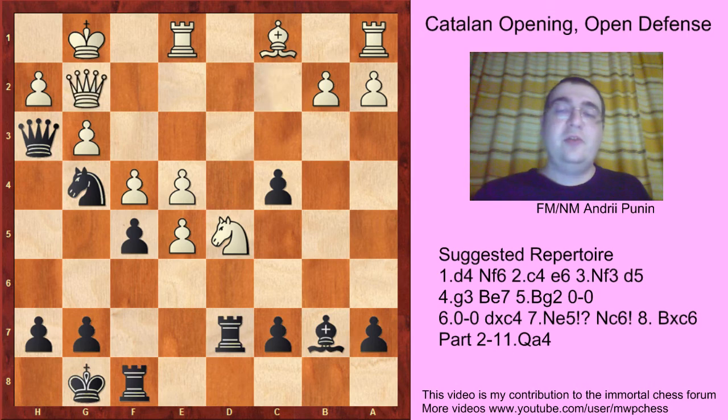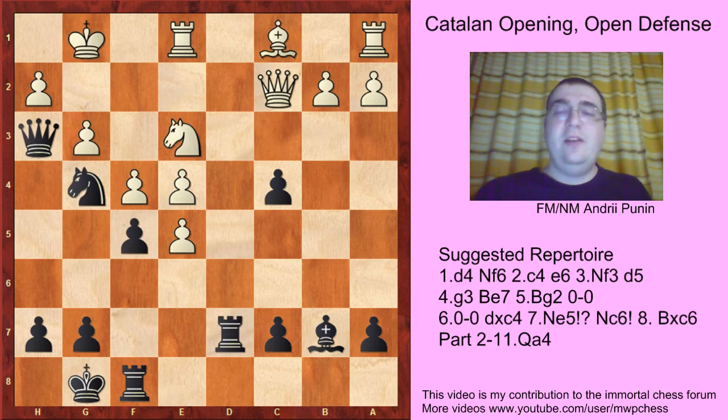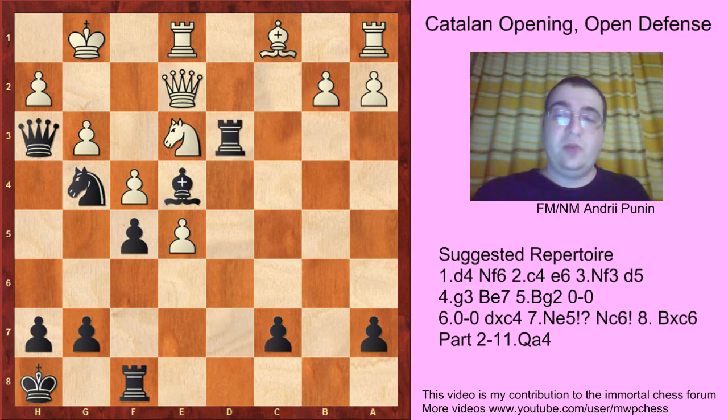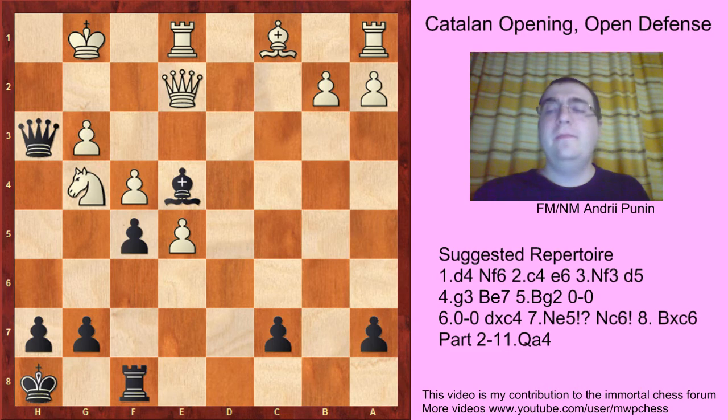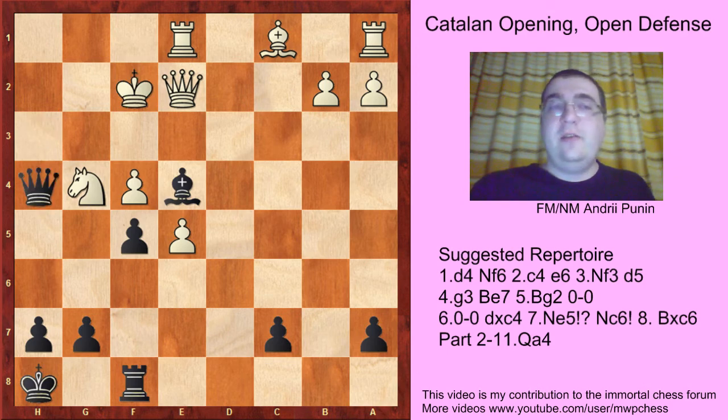White can try Qg2 here, but that's just nothing: Qxg2, Kxg2, fxe4, Ne3, Ne3, Be3. And this endgame is drawish also. Ne3 can be played with the idea after Be4, Qc4, Kh8, to play Qe2 and exchange knights. But here comes black's drawing combination: Rd3, Ng4, Rg3, hxg3, Qxg3, Kf1, Qh3, Kf2, Qh4 — and white just cannot progress.